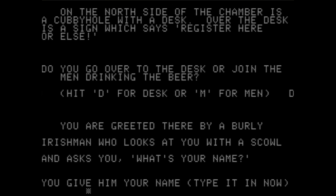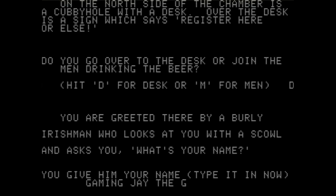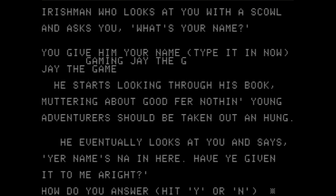You are greeted by a burly Irishman who looks at you with a scowl and asks, "What's your name?" — that's my attempt at an Irish accent, which was actually pretty good. I'm notoriously horrible with accents. You give him your name and type it in. My name is Gaming J the Great — actually, let's go with J the Great. Oops. I'm messing up my name. Oh, I typed in J the Game. Whatever. Who knew I could mess up typing in my own name?